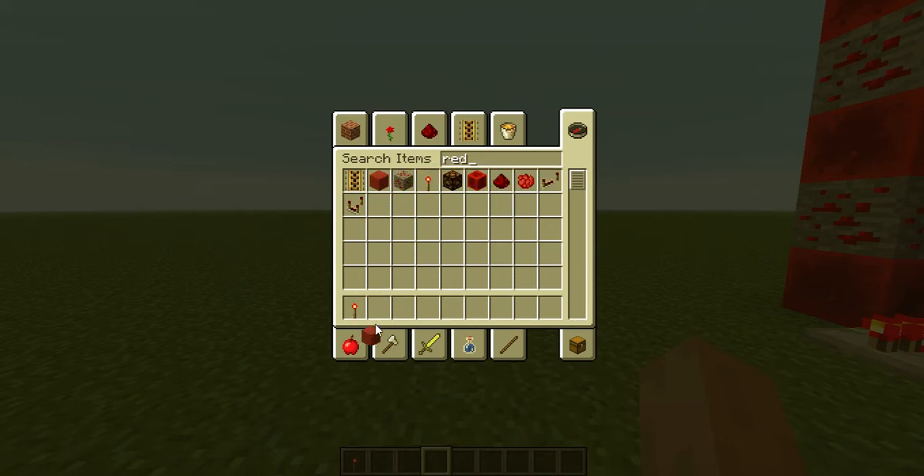All you need is a Redstone torch, any block of your choice that you can put a Redstone torch on, and Redstone dust. And now I'm going to show you I have two clocks — that's the older version which works. You're going to need one repeater, Redstone, and a Redstone torch.